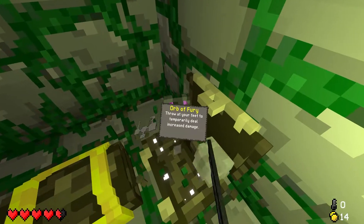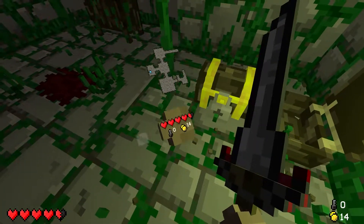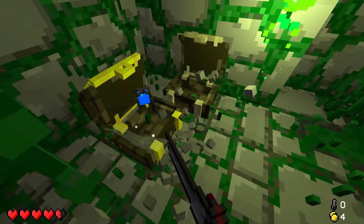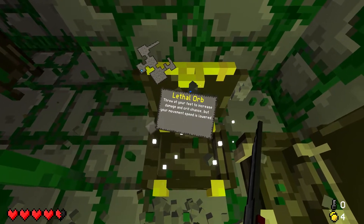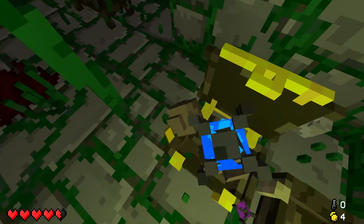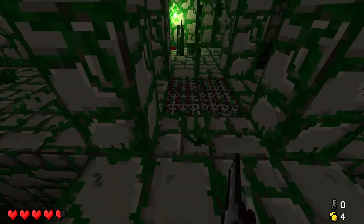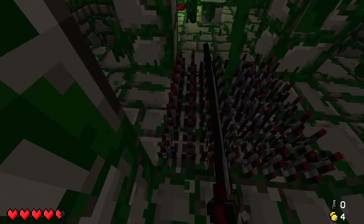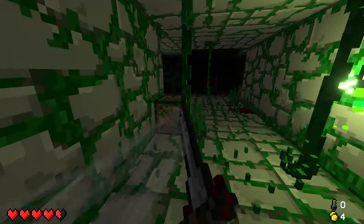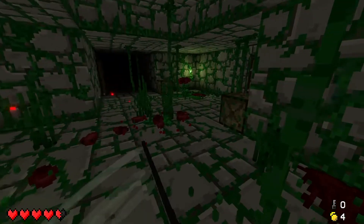There are a couple of chests in here as well. One gives temporarily increased damage. Let me open this as well - throw at your feet for increased crit chance but lowered movement speed. I pressed the wrong button first, but I'll take that too. Let me see how long the pickaxe takes to recharge since I used it by accident - I was saving it for the boss. I might still be able to use it on the boss, which could save me from getting hit quite a bit.